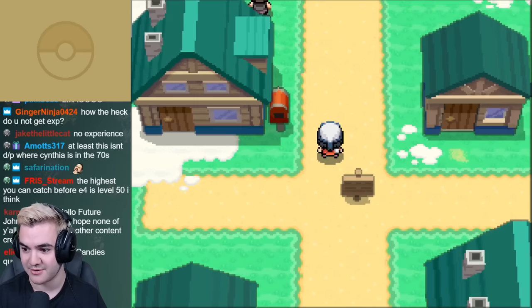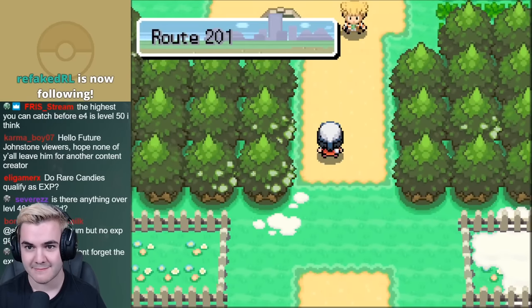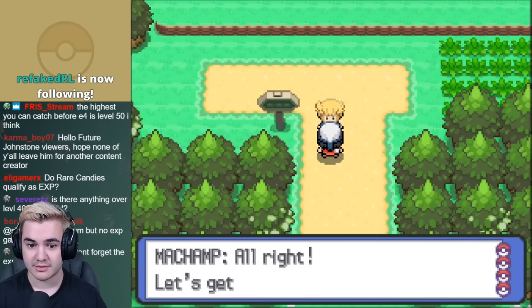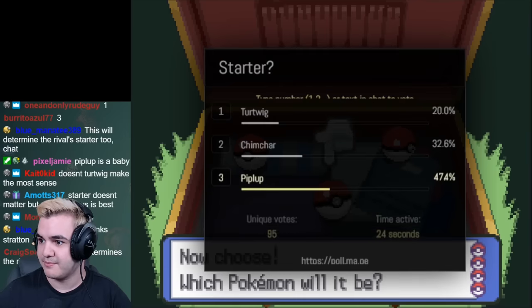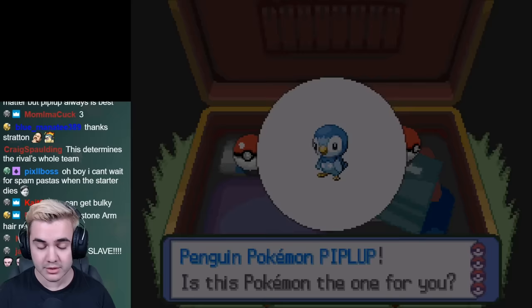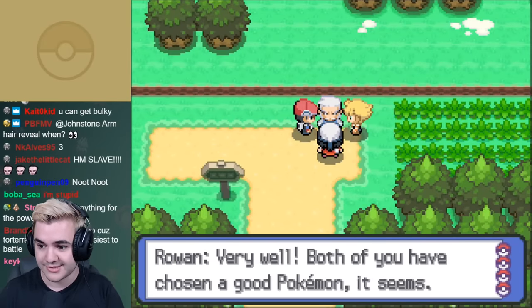The game starts out as it normally does, with talking to our mom and Barry, and right from the get-go we have to make a decision that may not seem too important right now, but it can have a large impact on our experience throughout the entire challenge. I let my chat pick the starter, and they decided on Piplup, which may seem like a solid choice because our first challenge is going to be taking on Roark, but since none of our starters know any STAB moves at level 5, they're all equally kind of useless.